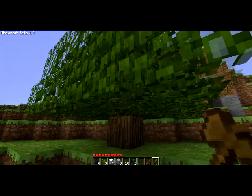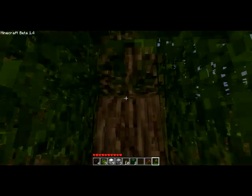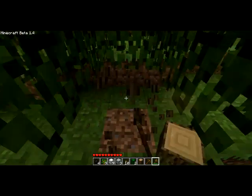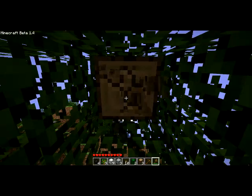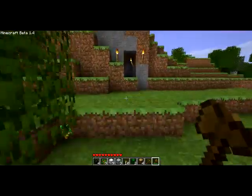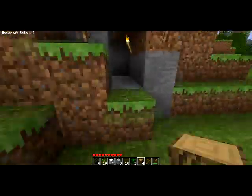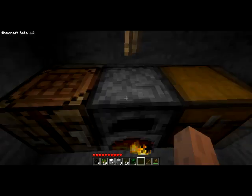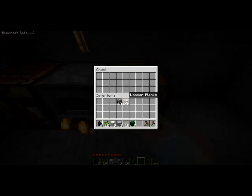If you end up in an area that doesn't have any coal, then this is what you're going to have to do. You're going to have to get some wood and build a furnace really quick. Go to your furnace — the bottom part is the fuel, the top part is what you're going to burn. It's like a one-on-one ratio for wood, so I'm going to get one charcoal for every two pieces of wood I use.